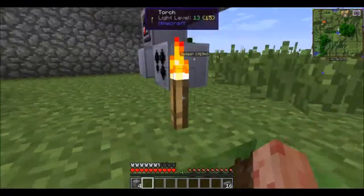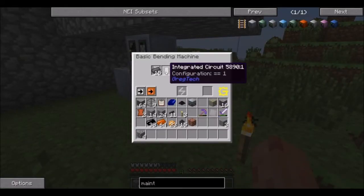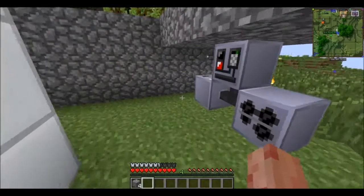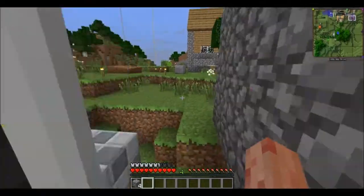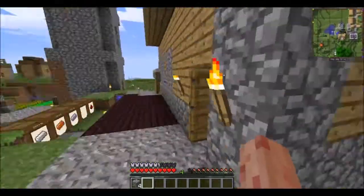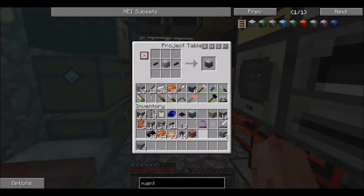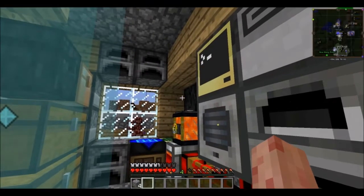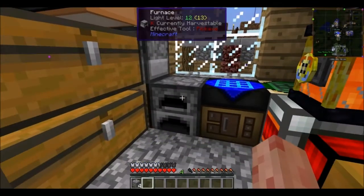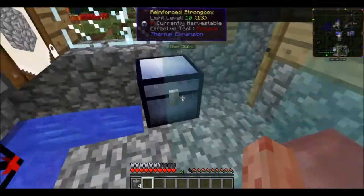I just throw these in and make plates. I needed to make an integrated circuit, but now the circuits take so few materials since I have the wire mill and plate bending machine. I calculated it out: five copper, eight redstone, three steel, one tin - and that's it for a circuit, which is crazy cheap. So I made three.